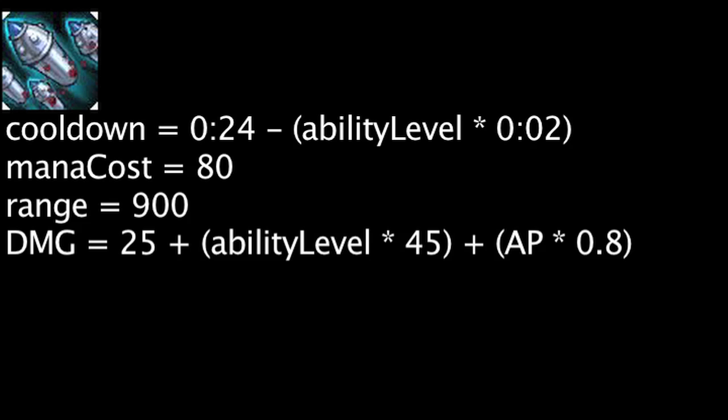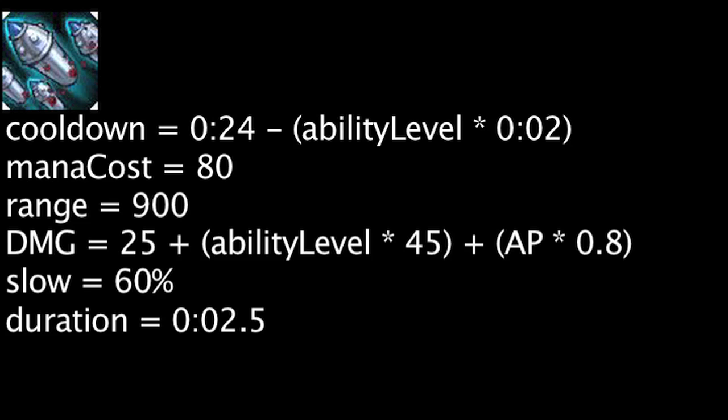Rocket Jump has a cooldown equal to 24 minus the ability's current level times 2, and will also cost 80 mana. When cast, Tristana will travel up to 900 units to a target location. When she lands, she will deal magic damage to all nearby enemies equal to 25 plus the ability's current level times 45 plus Tristana's ability power times 0.8. The enemies will also be slowed by 60% for 2.5 seconds. Rocket Jump's cooldown will be reset whenever Tristana gets a kill or an assist.